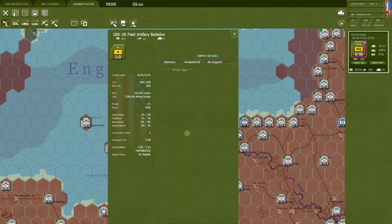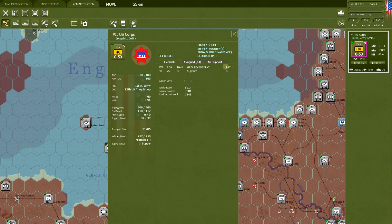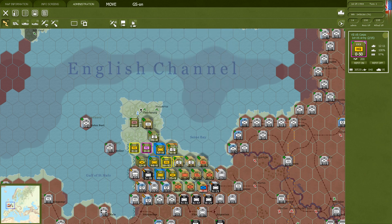Let's click on the 18th US Field Artillery Battalion. You can see its NATO symbol for artillery and its offensive and defensive values. Don't be confused — artillery is much more effective than its combat value suggests, because what it does is disrupt the enemy's combat value rather than adding directly to yours. So don't be deceived by seeing only 0.1 or 1 point of CV. What it does is degrade the enemy. You can also see its elements — it has twelve 105mm howitzers.